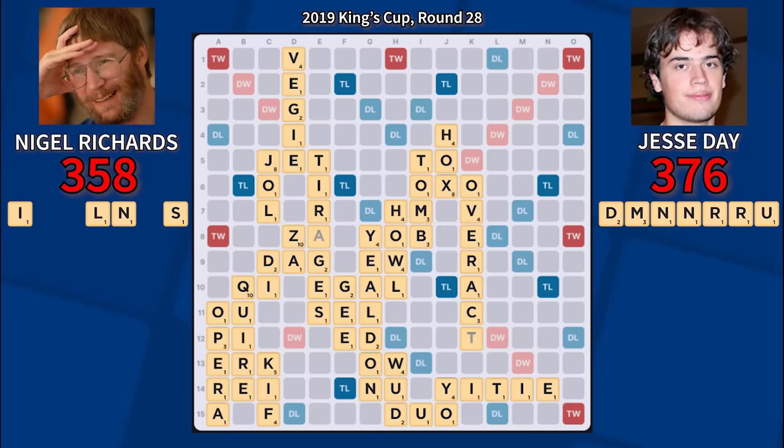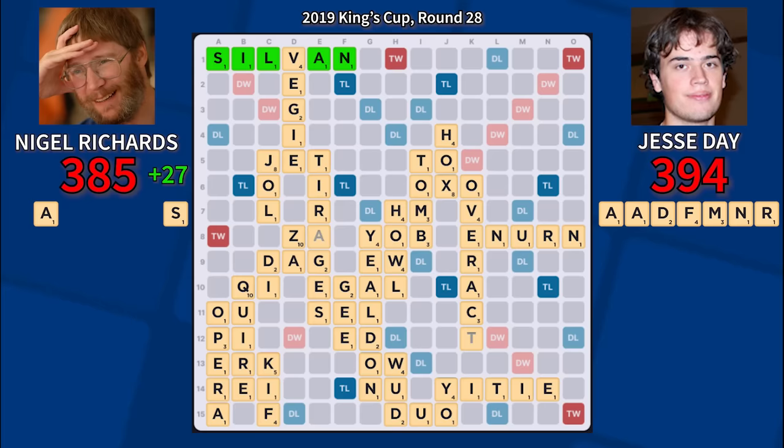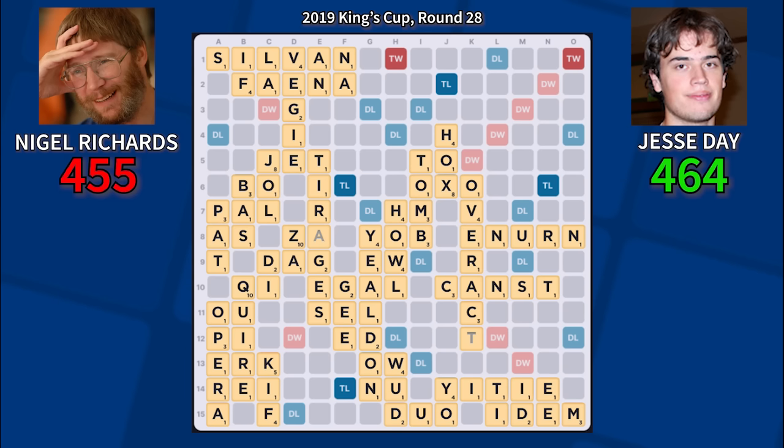Jesse's block comes just in time as Nigel draws Selinas but can no longer fit it on the board. He plays Sylvan for 27, hoping to draw another bingo, but Jesse hammers the spot with a lucrative underlapping play, and Nigel bails to connect. After several more endgame moves, Jesse comes out on top by a score of 464 to 455.